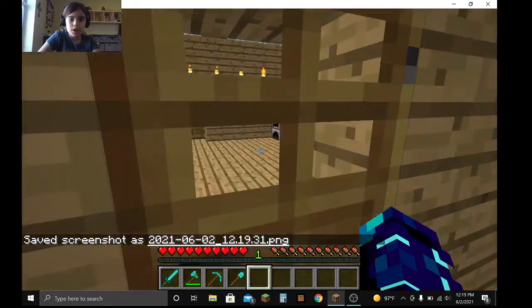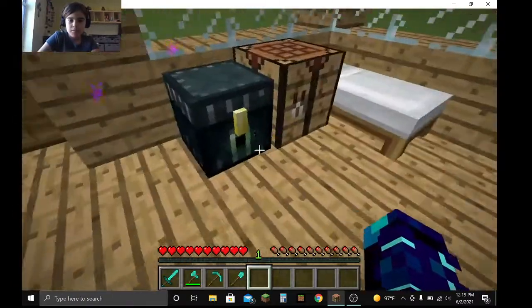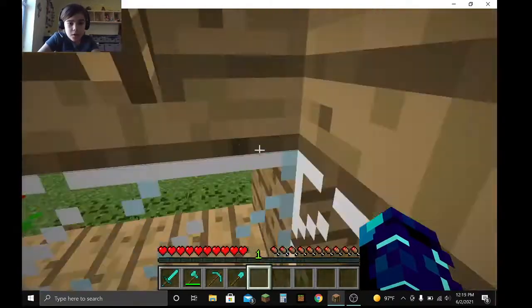And this is the inside. I have the oven, the counter, the chest, my little bedroom, and another chest. I have five pieces of raw mutton in there — eating animals.